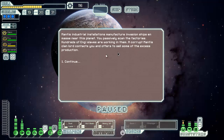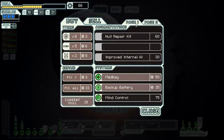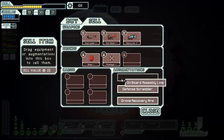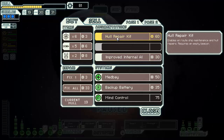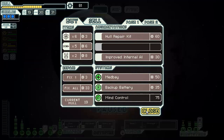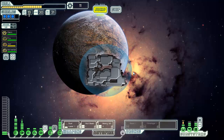Let's see if we can finally pick up a defense drone. Drone recovery arm — didn't think it was actually possible. Well, we have it. Onboard assembly line, probably not going to use it anyway. Enables on-route maintenance and hull repairs, requires an empty beacon — nah. Alright, we can freely start using drones now. That's a big thing on ships like this one. Meaning we are going to get some power.